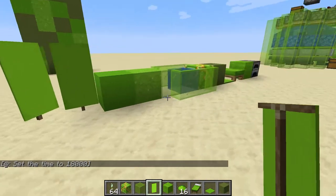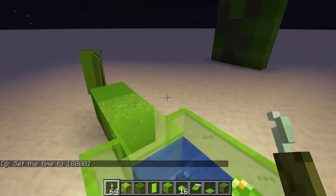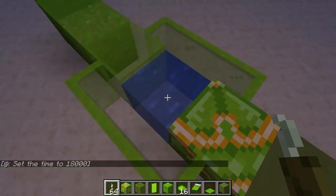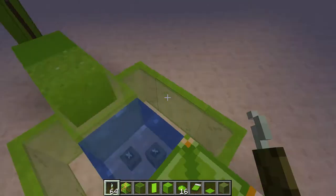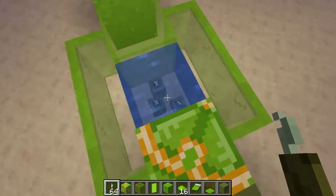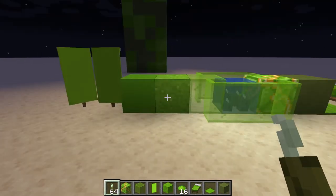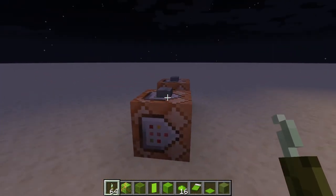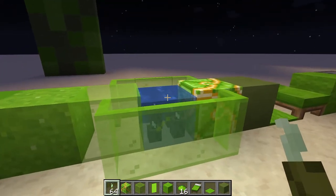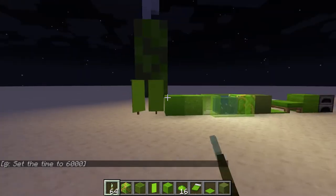You can see here at night that sea pickles are a great lighting source for underwater. The best thing about them is that they're variable. They start off at a light level of 6, then 9 when there are two, then 12, then 15. You can space these out underwater and create cool shadows and glows underneath the water for underwater bases. This is why I needed a large amount of them in my survival world, so I built up this farm.